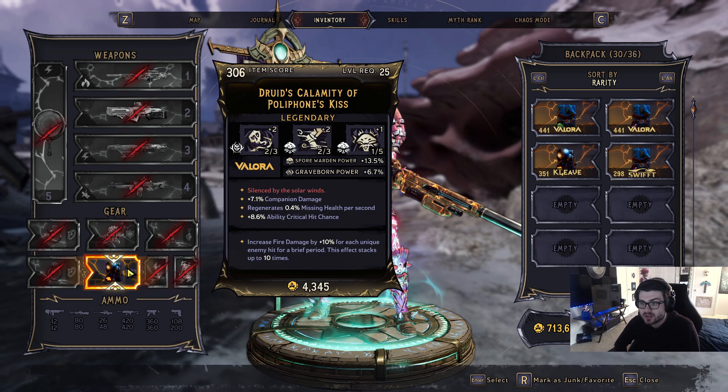This one says increased fire damage by 10% for each unique enemy hit for a brief period. This effect stacks up to 10 times, and it gives Spore Warden and Greyborn power.